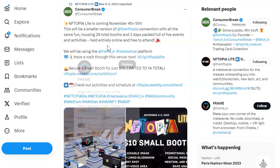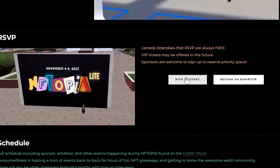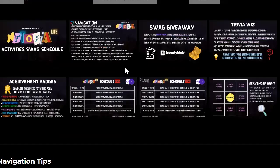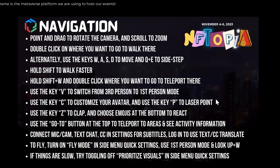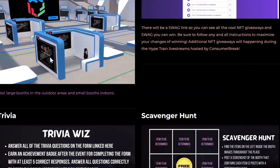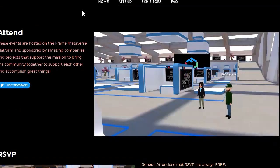They will be using Frame VR metaverse, and I'll take you for a little trip through here. You can get your own booth for your project. We're big supporters of NFTopia — always have a good time, like Consumer Break and Waffles Kitty. You can register for the event, RSVP, and we'll put the link in. You can also become an exhibitor. Did I see $10? Yep, that's pretty reasonable. It's a new spot, new navigation, same swag, same fun — although I don't know if we'll be able to carry around our digital blunts or wizard stuff, so maybe we'll try to figure that out.